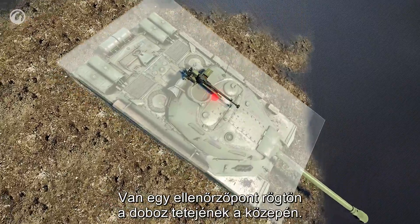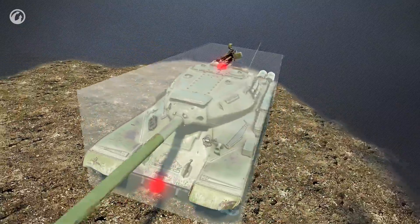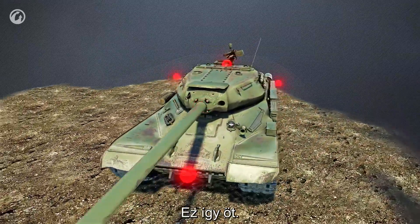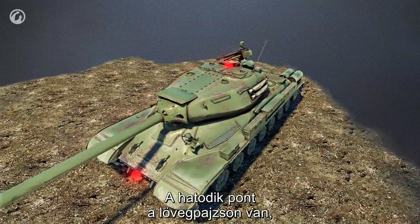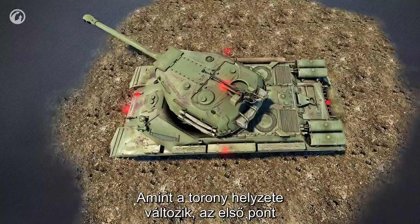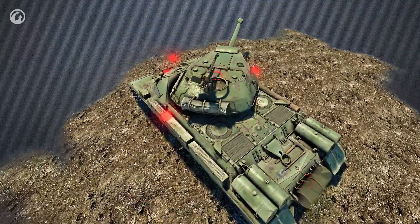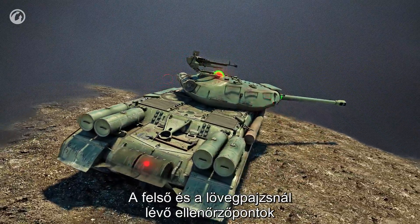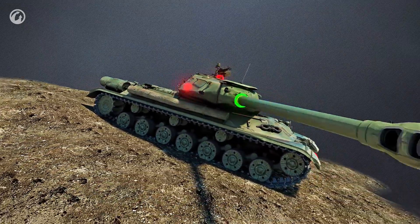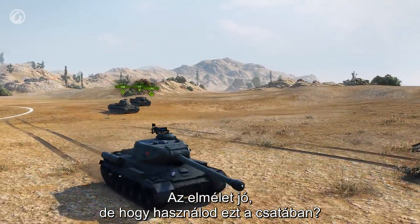There's a checkpoint right at the center of the box roof. Two more checkpoints are located at the front and at the back of the vehicle, and another two are at the sides — that's five. The sixth point is on the gun mantlet and it's aligned with the seventh. As soon as the turret position changes, one of these points moves together with the mantlet and the other stays in place. The upper checkpoint and the point on the gun mantlet also function as View Range ports. But how do you use it in battle? Let's see some specific examples.